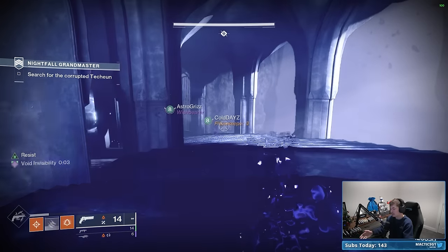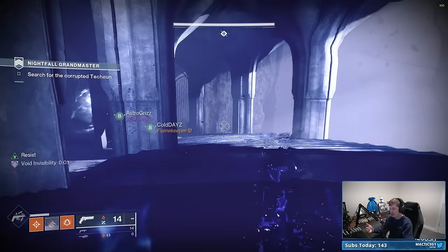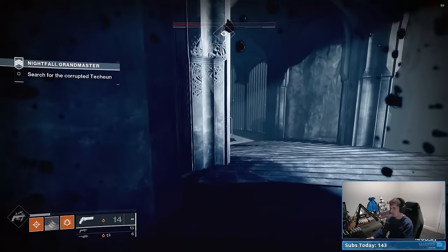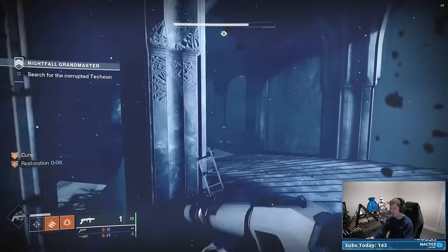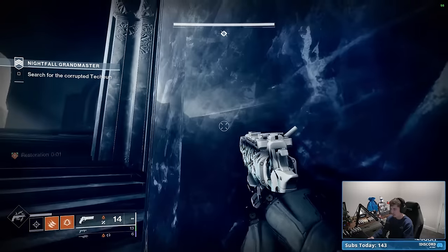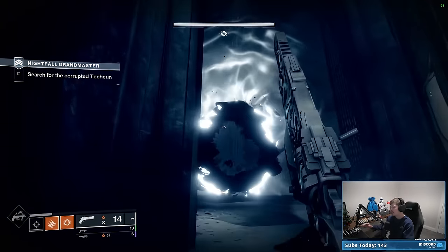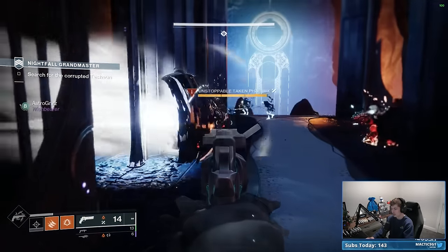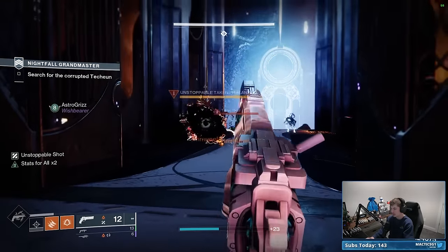Both my teammates are going to run over there. It's not 100% necessary — you can make the run even if you don't have invisibility. What makes things especially safer is if you have a disorienting grenade launcher — you can shoot it at the shrieker and it will force the shrieker to stay closed. Even without that, as long as you make a straight sprint for the portal and hug the wall on your way there, you'll be completely fine.